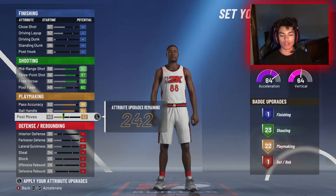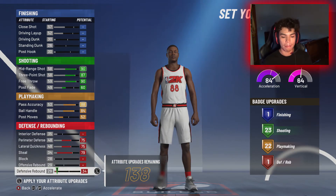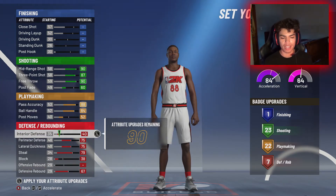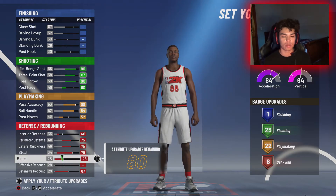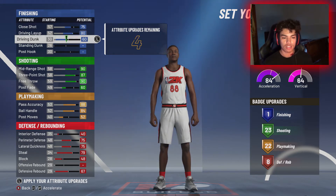For defense, maximize perimeter, maximize lateral, maximize steals, maximize defensive rebounds — and now you have six badges. I played around with it a little bit; I put interior defense to 50, but I'll bring that down to 40 and put everything else into blocking, which I do, and I end up with at least 80 attribute points. So moving to finishing: close shot goes up to about 75, driving layup goes to 80, and driving dunk goes to 64 — and I'm pretty much done.